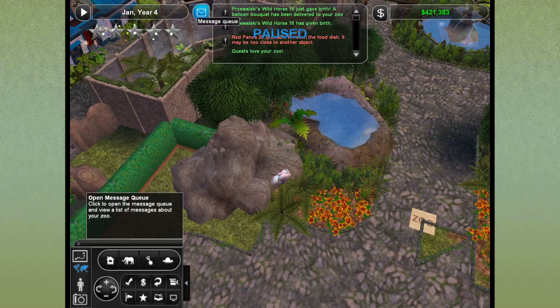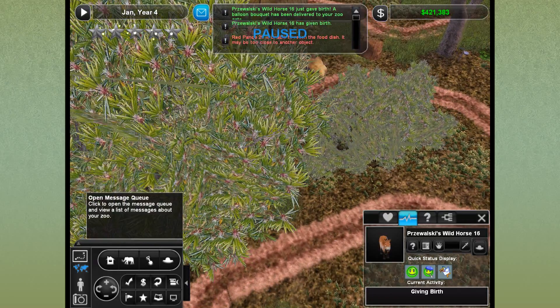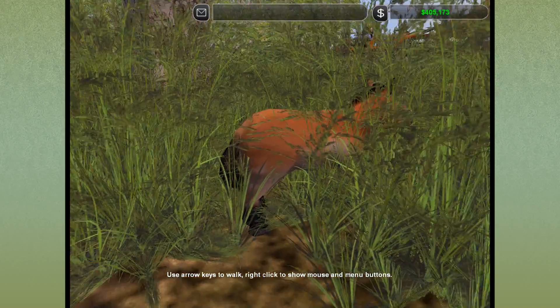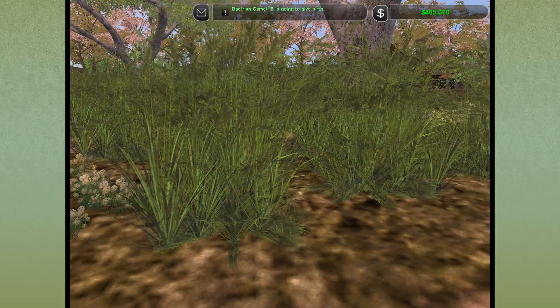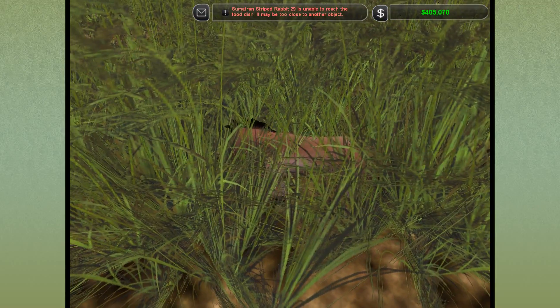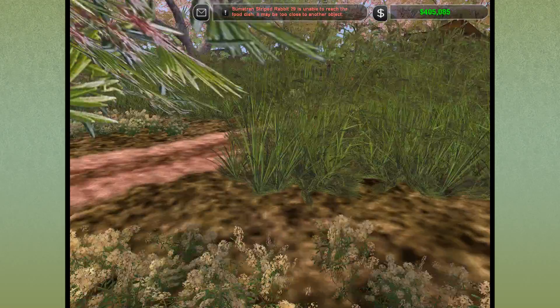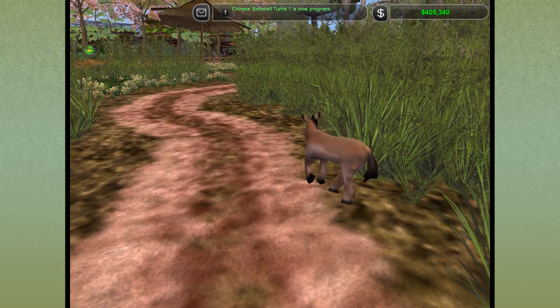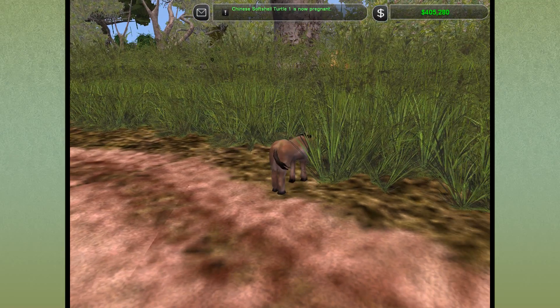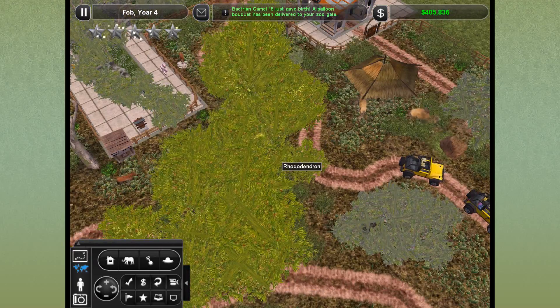Let's check in on the wild horse who has just given birth. Look at you hiding in the grasses — there's the baby right there! For those of you who don't know, these are based on the wild horses that live in the Mongolian Steppe, up in Asia. These guys are the last remaining truly genetically wild horse you can find anywhere in the world. Wild horse herds in America and on certain islands have been tamed at some point in their evolutionary existence, but not these.